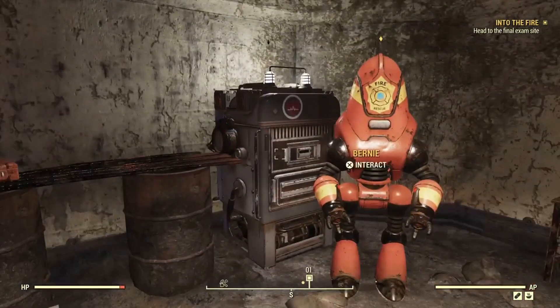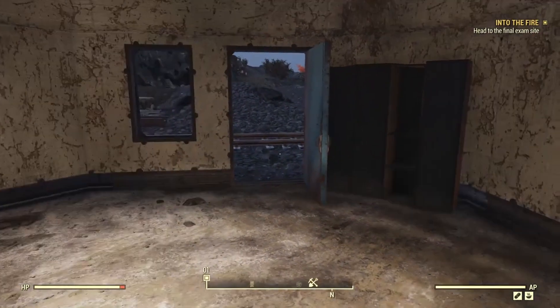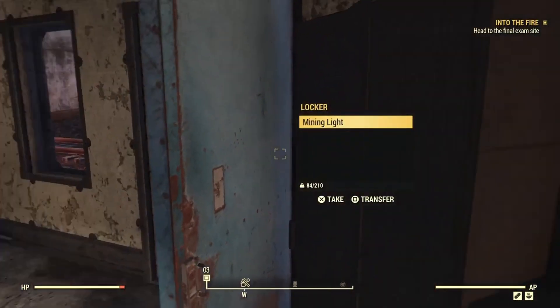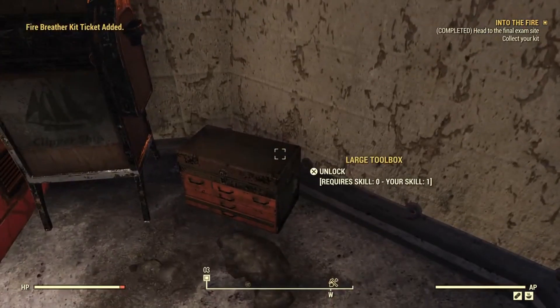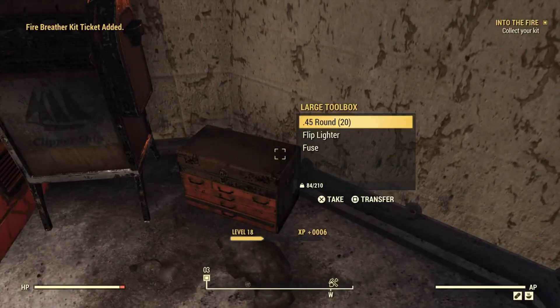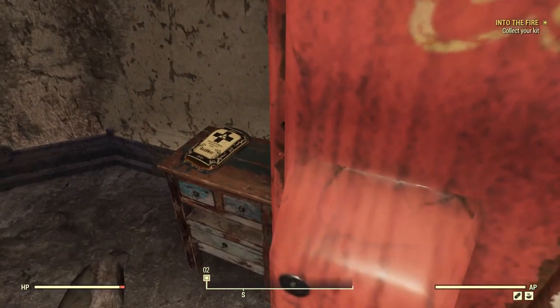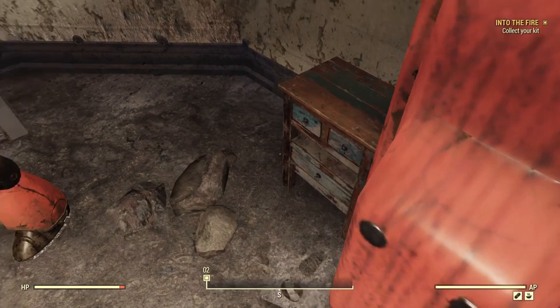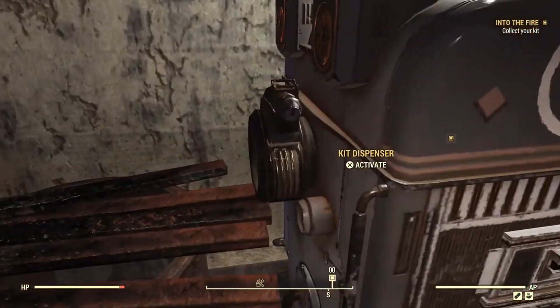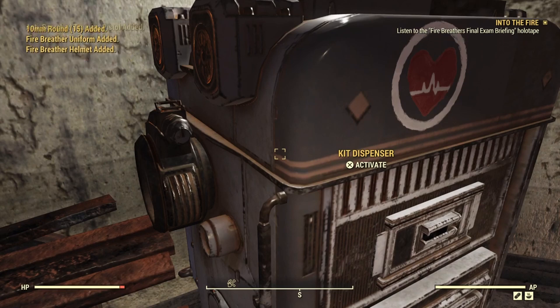I'm going to help myself to the fusion core and leave the rest for now. Final examination instructions will be issued with applicant equipment. Let's get our kit. Examination briefing - we get a uniform, a helmet, some rounds, and the anti-scorch training pistol. It says we're going to need to listen to the briefing holotape. Just to see what we got in the way of apparel - we got this helmet, bleeding on equipment, we've got this uniform. Yes, not encouraged. But most importantly, we got this anti-scorch training pistol.